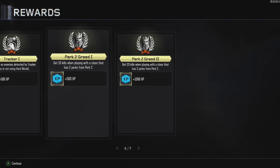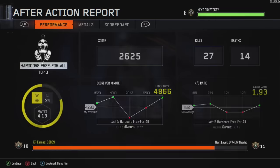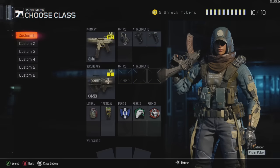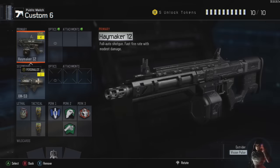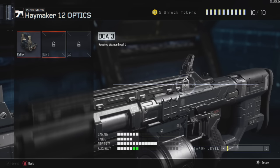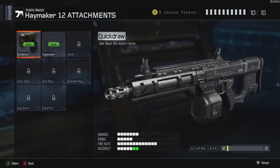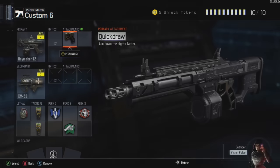Hey, what's up guys, welcome back once again. Look at all this — I was just playing with the Haymaker for the first time. This is the first time I've ever used a shotgun in this game. We created the class right here. I don't know if I need optics. Oh, attachments — all right, throw that quick draw on there, let's get rid of this perk.